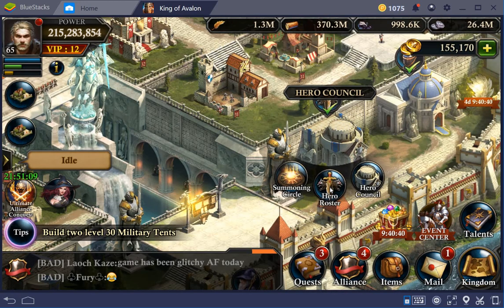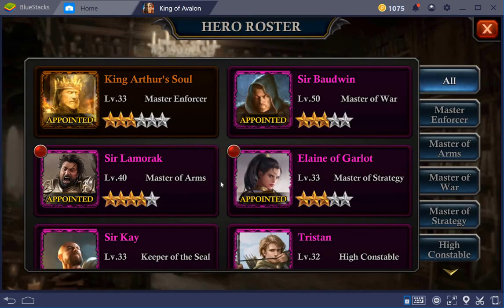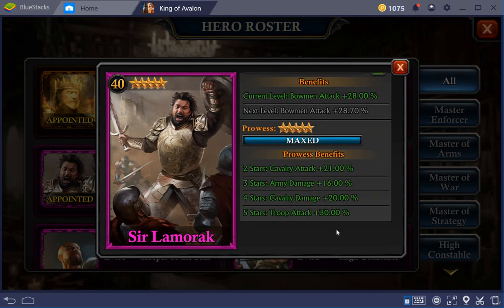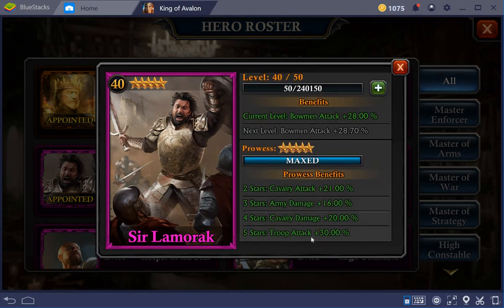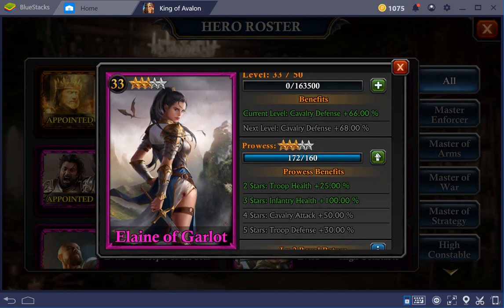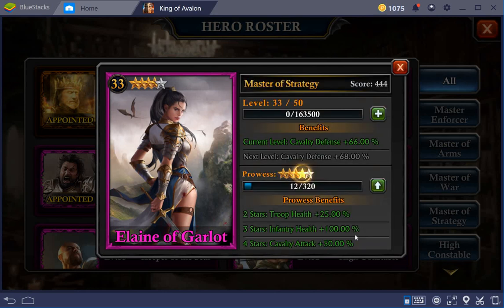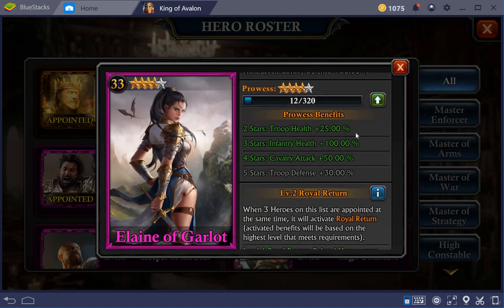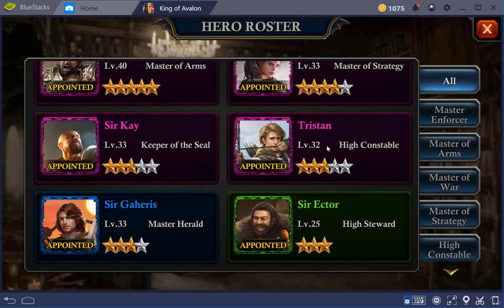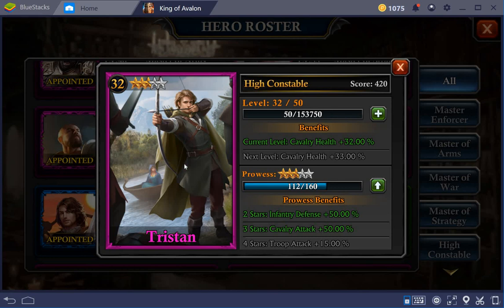Let's see what I can actually do with that. Shamara actually shot over the 320, so the five-star is definitely nice because of the additional troop attack of 30 — that's quite a large percentage. This is quite nice because of a cavalry attack of 50, so that's also quite a nice increase.